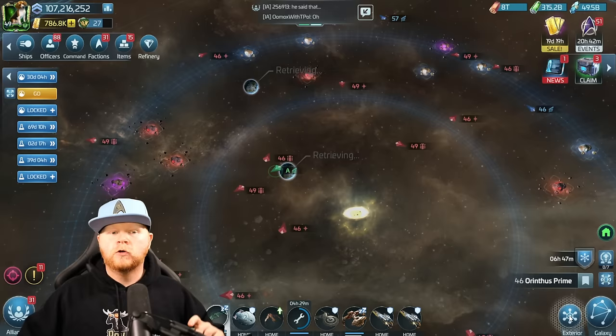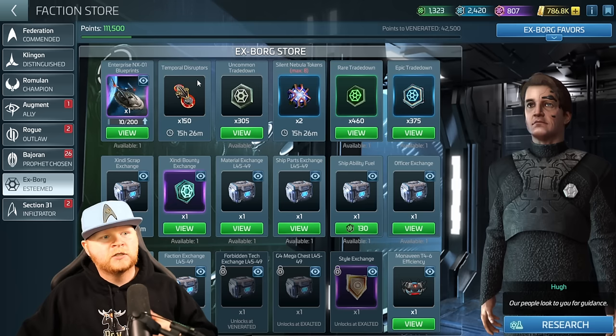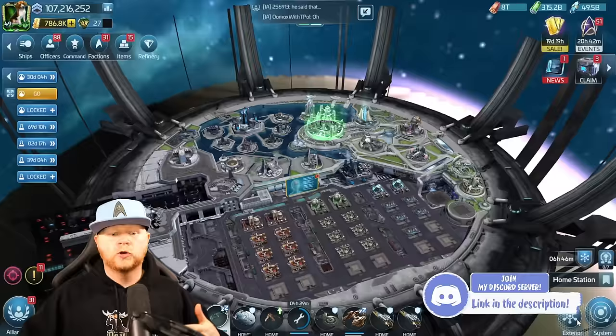To start with, let's talk about starting the process. Starting the process means go to your X-Borg faction. Now, at the time of making this video, these are here — your silent nebula tokens and your temporal disruptors. I've requested these be moved into the daily claims chest; it makes no sense that they're here. Put them in the daily claims chest where everything else is, so that I can one-click and collect all of them.